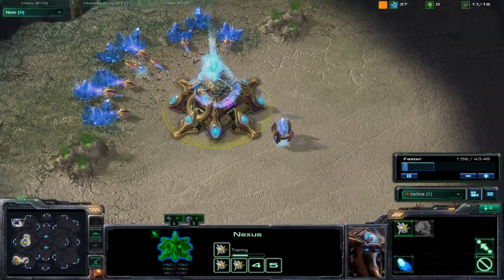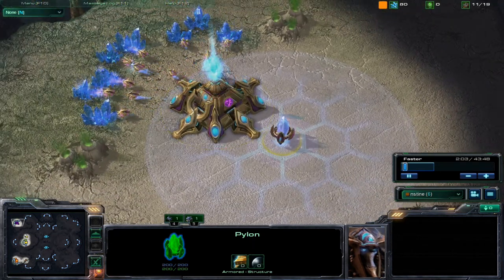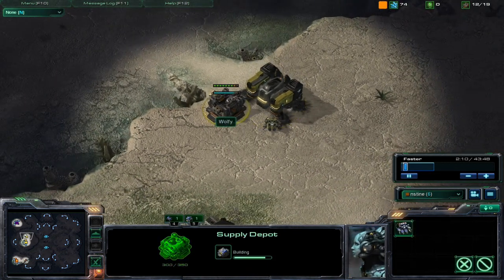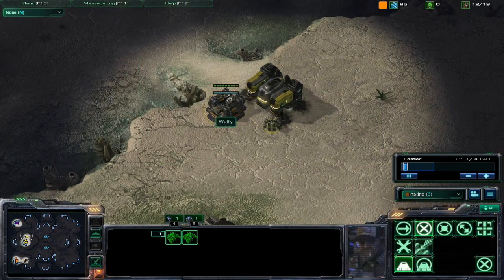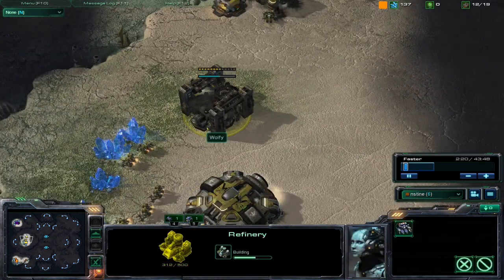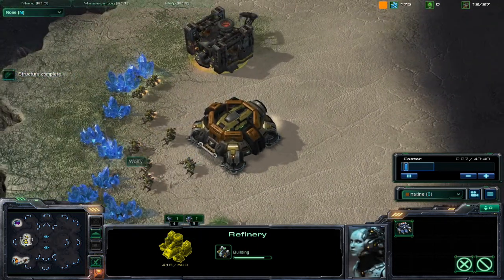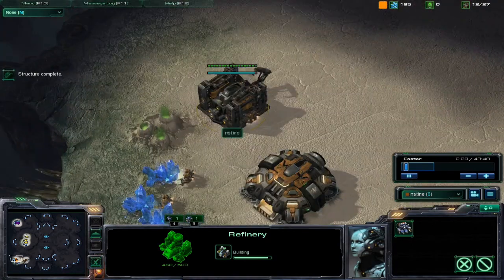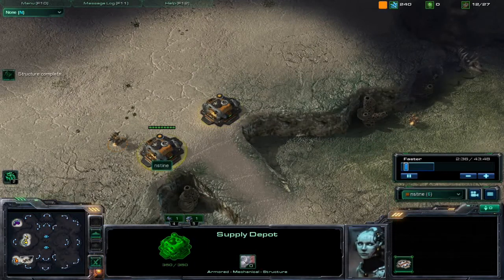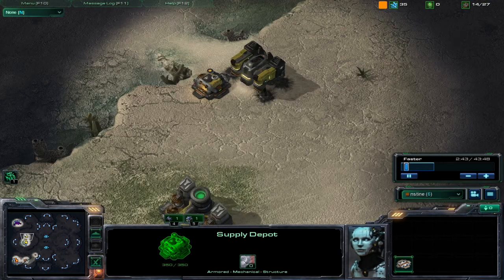Now going over to Purple — he's just got his first pylon down. I already have my pylon down and gateway being built. Yellow Terran has his barracks down and his supply depot. He's leaving his workers idle — I would put them to work. He's got his refinery being built and an orbital command coming in so he can scout out the map. Going down to Orange, we got a barracks going down, no refinery yet. He's got two supply depots and he's going to put a bunker here instead of a barracks.